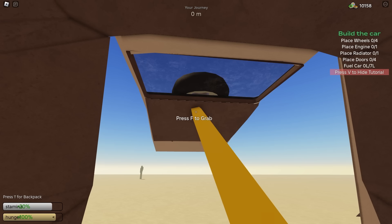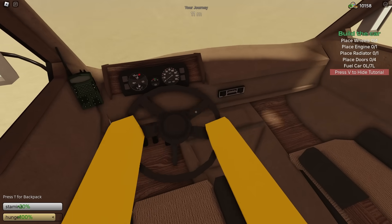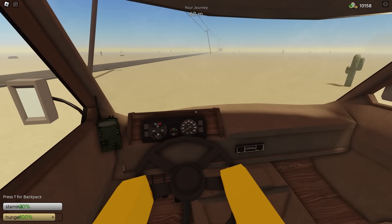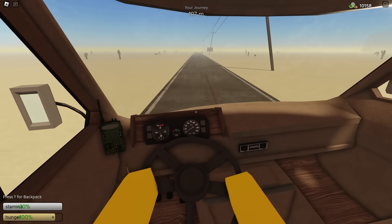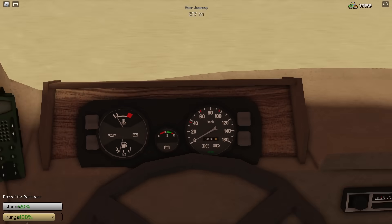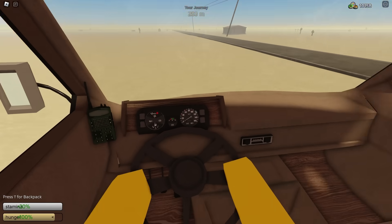Let's toss all these doors on now. And now we can go ahead and start driving. So now that we don't have an engine, our water, gas, and oil won't go down, which is actually crazy OP for the van. As you can see, it doesn't really show our gas or speed on there.